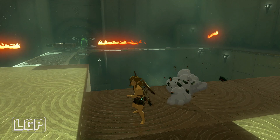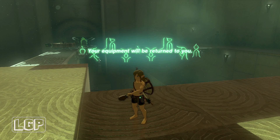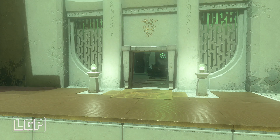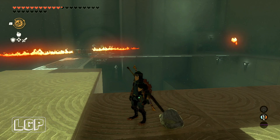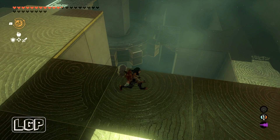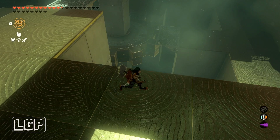That is done. All you need to do now is go into the chest to get what's inside and collect your light of blessing from the other room. The door will open and you get all your weapons and gear back. There's only one chest in this shrine. You can just go pick it up, get your light of blessing, and that's it — you're finished.